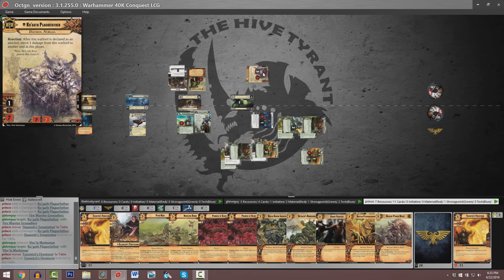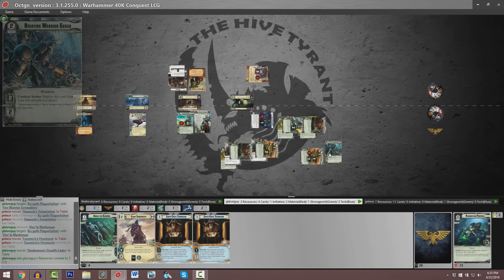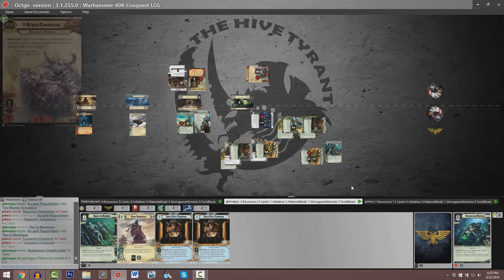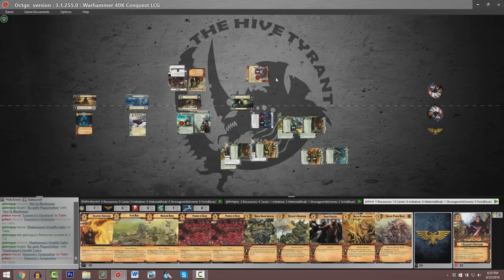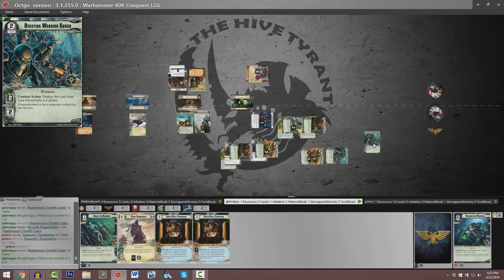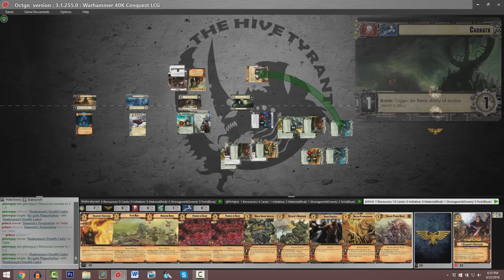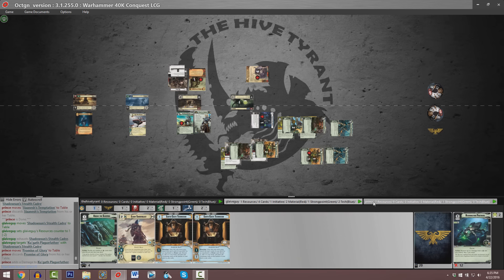We've got Decaying Warrior Squad entering play played from Guy's discard pile. He does have another copy, so he could potentially put another one into play. Even though he has to use that as an action, it could still end up being disastrous if Kugoth ends up bloodied — because the instant that happens, that's going to be GG game over at planet number one. Kugoth discards another copy of Slaanesh's Temptation as a shield. We see another copy of Decaying Warrior Squad entering play, and now it's going to be able to take a swing of its own.